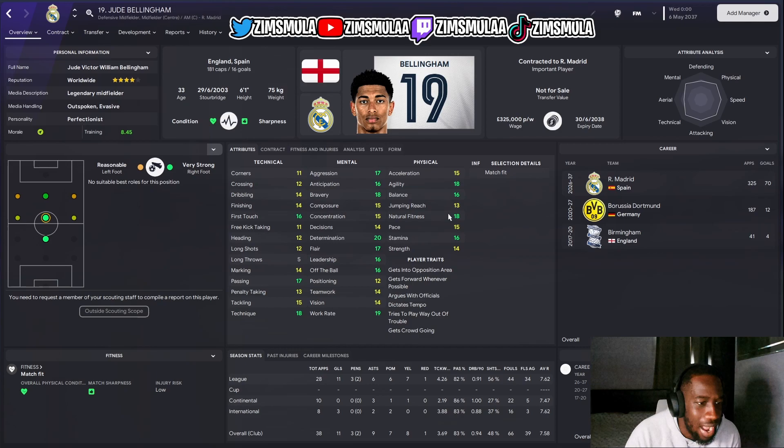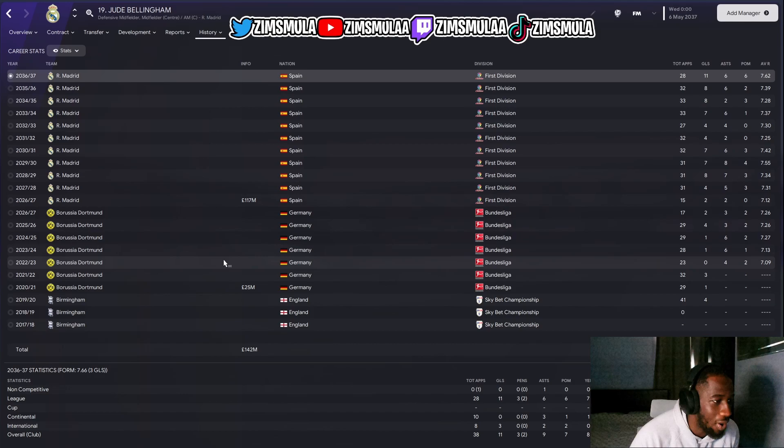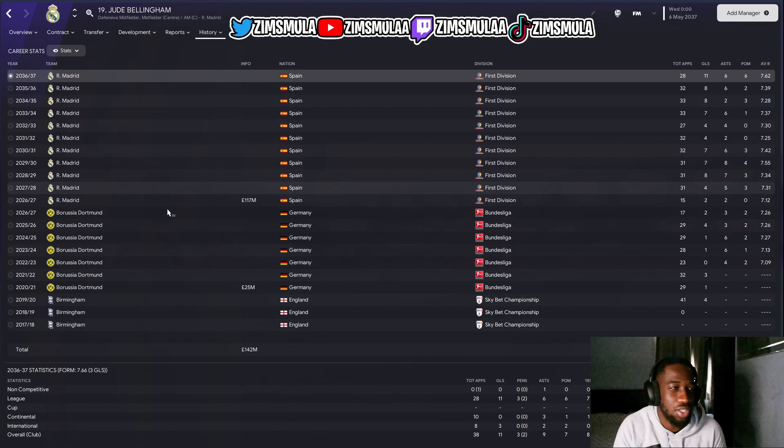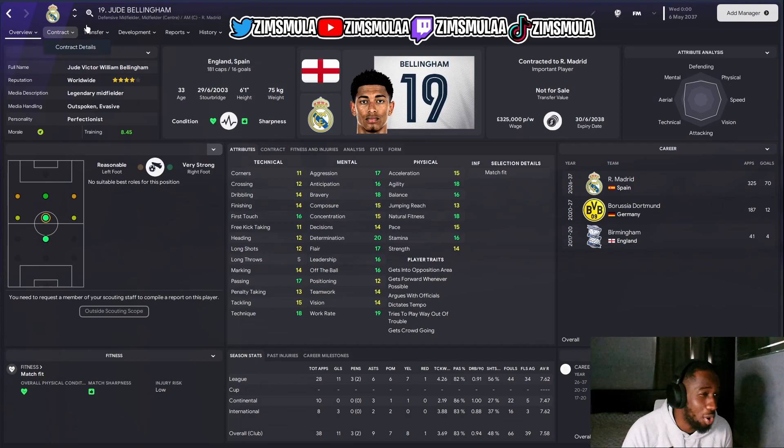His attributes are still very high, still all averaging above 11. Even penalty taking went up. Long throws is the only thing that's low — everything else is above 11 minimum. He picked up two more player traits: gets into the opposition box and gets forward whenever possible. He moved to Real Madrid in January for 117 million after about four and a half seasons at Borussia Dortmund. That means he's definitely won loads of leagues and probably the Champions League once or twice, and maybe a Euros or World Cup with England.